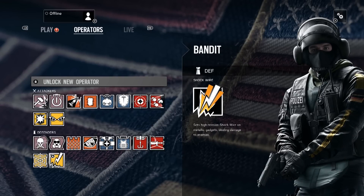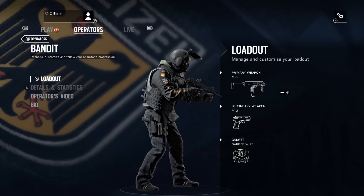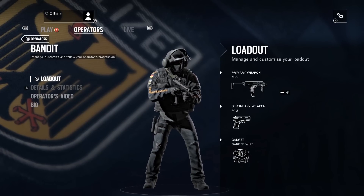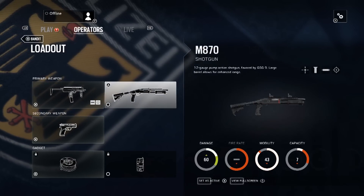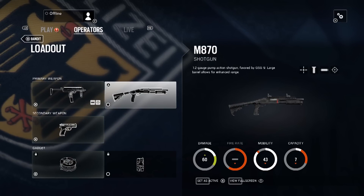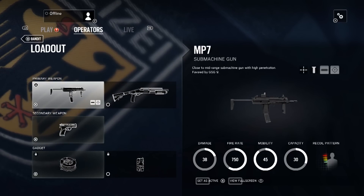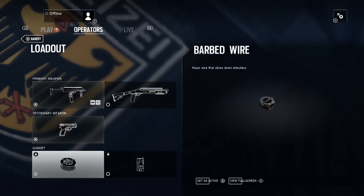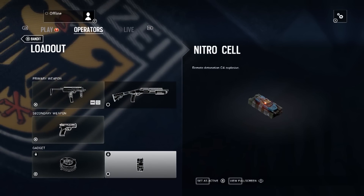Bandit has some excellent weapon loadouts. He comes equipped with either the M870 12 gauge shotgun or the MP7 submachine gun — both do really well in their respective roles. Since he's GSG9, he only has the P12 pistol, a .45 caliber with moderate damage and really good ammo capacity in a double stack magazine. His secondary gadgets are either barbed wire or nitro cell. Honestly, I don't know why you'd ever take nitro cell with this character since he can electrify barbed wire, and if he doesn't have it he has to depend on someone else for it. I recommend that when playing objective defense you go with the 12 gauge shotgun and barbed wire. If you're gonna roam, the MP7 makes an excellent addition as well.